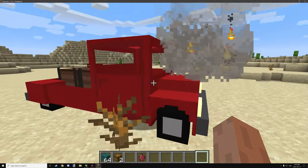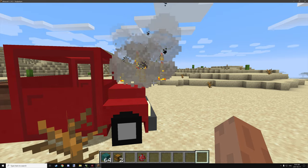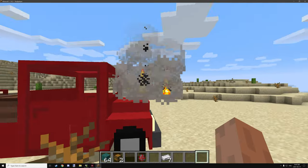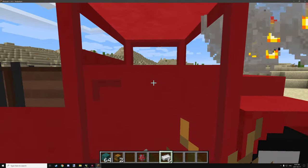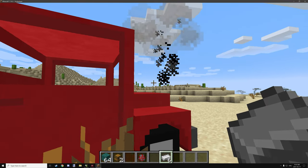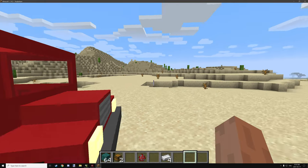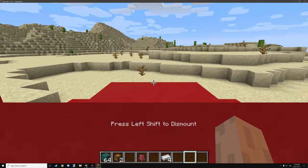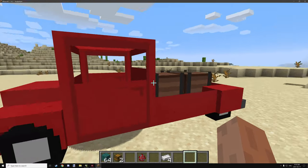At about 25 or less health, we can use iron ingots to repair the car. All we need to do is shift and right-click on it, and the particles will start to update. It goes from smoking with brown smoke, and we can repair it until it's fully healthy again. That's basically the new features implemented — not too complicated, but still pretty cool.